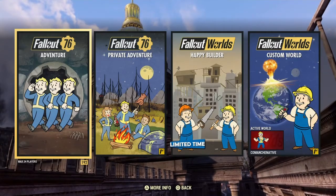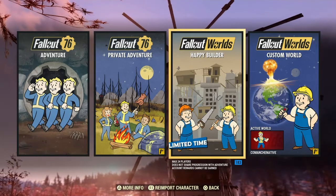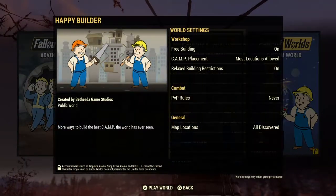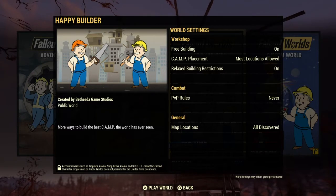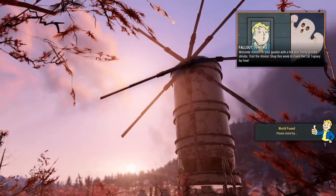Hello, Comanche Native here. Yes, this is old footage from Fallout 76 Happy Builder, because Happy Builder is no longer available. But I went into Happy Builders to try to figure out what was up with the electricity, so please enjoy.